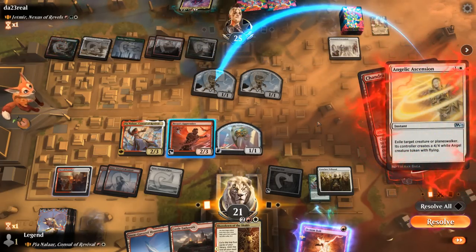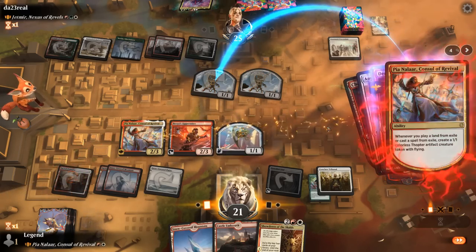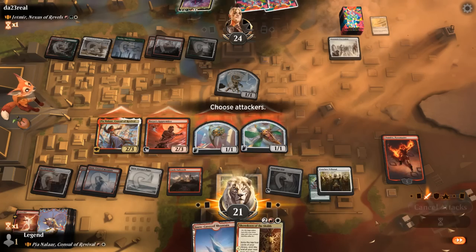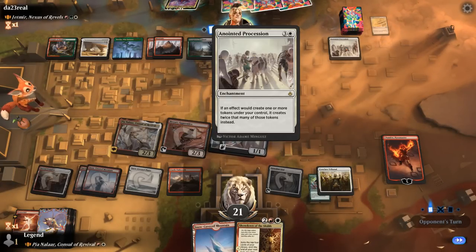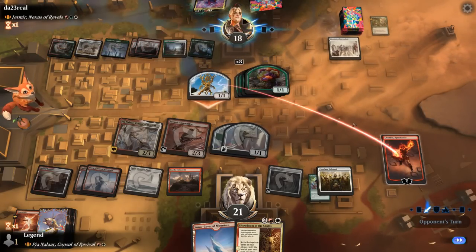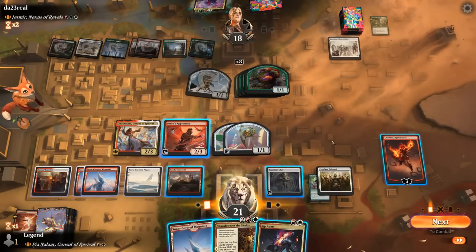The opponent has a response — Angelic Ascension to turn our creature into a 4/4, which would become two 4/4s with Procession. So we Demon Bolt in response and make a Thopter. Now we're out of removal, so Jetmir could be very effective — Procession with 3 cards in hand is quite scary. A Migration making 8 tokens for 6 mana isn't bad. Rip Apart deals with the Procession. We can probably afford to Showdown first, and then Chandra takes out a token.